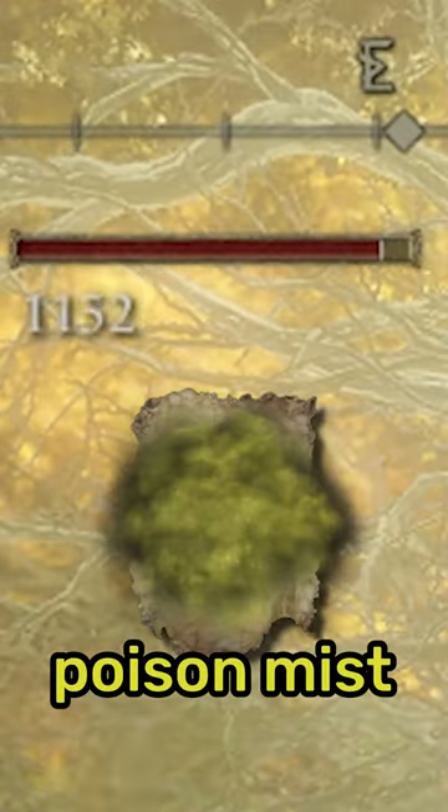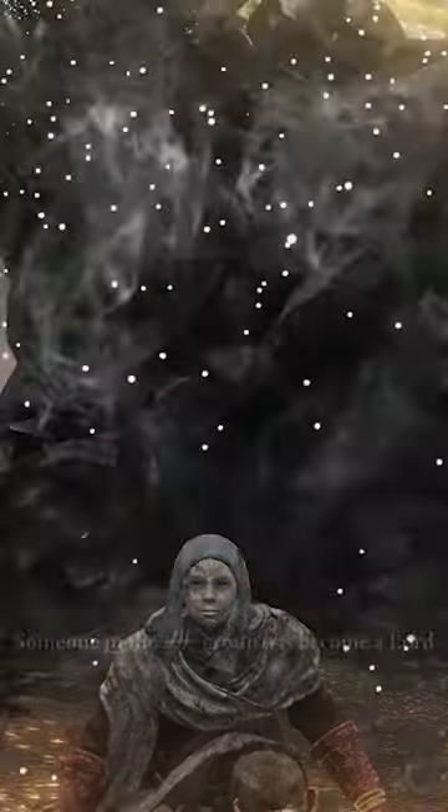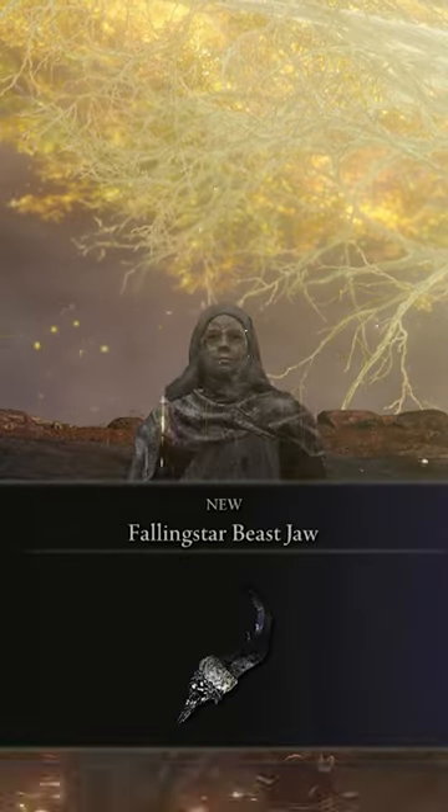Once you're behind him, cast the basic poison spell and his health will tick down without the boss aggroing. Simply rinse and repeat a few times and the Falling Star Beast will be defeated, granting you all the juicy rewards. Hope this trick helps!